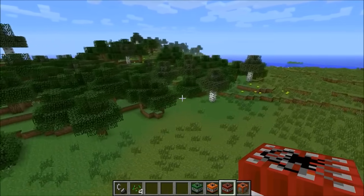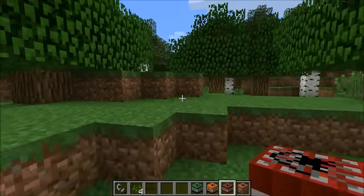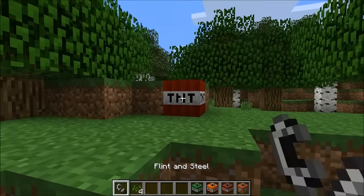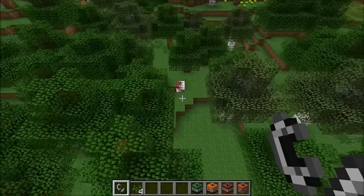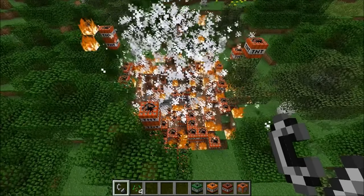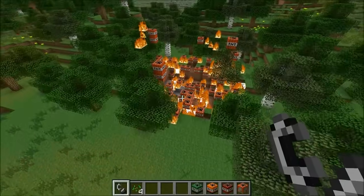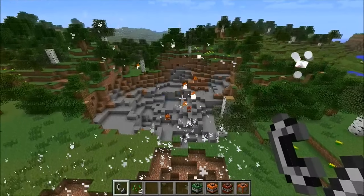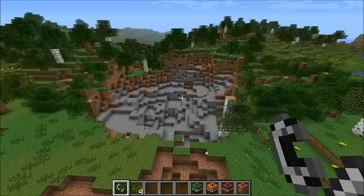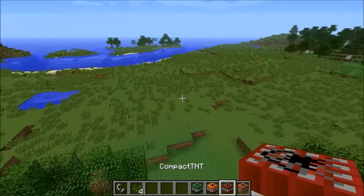The next one we're going to look at is the compact TNT, and this one is definitely a lot of fun. I'm going to put it in the forest — it's really going to destroy this forest badly. I love mods like this, they're so much fun to mess around with. It turns into regular TNT which all ignites as well — that's why it's so cool. The explosion is growing, TNT jumping all over the place, and you end up with a really big crater.